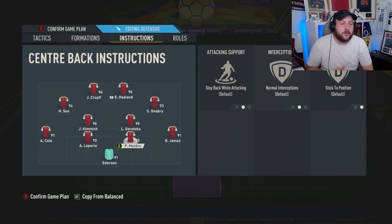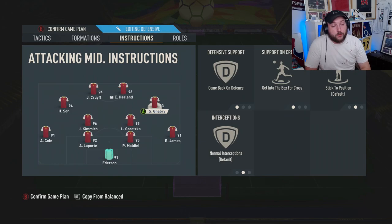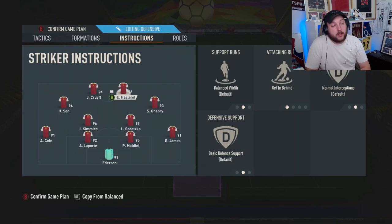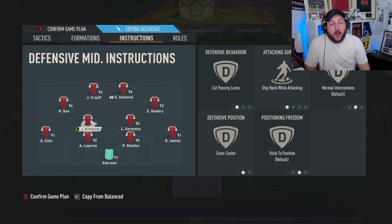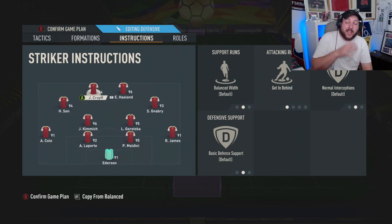Another great thing about this formation is you play in triangles. You have right back to right CAM to CDM as one triangle, then into another triangle with Haaland, Gnabry, and Goretzka. You can do the same on the other side with Kimmich, Kroos, Son, Ashley Cole, Son, and Kimmich. Once you learn to mix the triangles, switching from Son to Haaland back to Gnabry across to Kroos, you'll have so many opportunities and possibilities to score and create space.